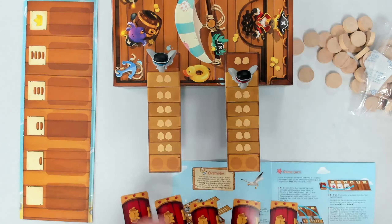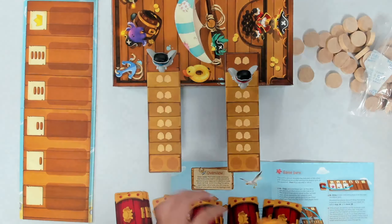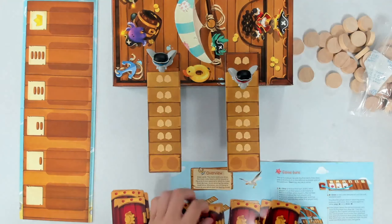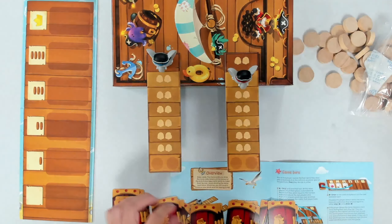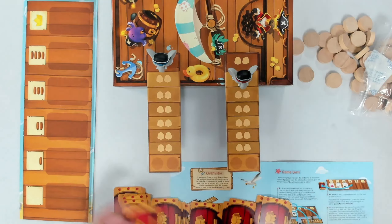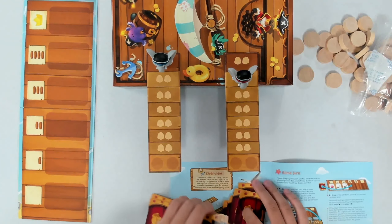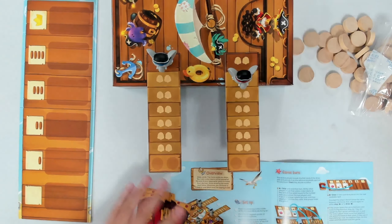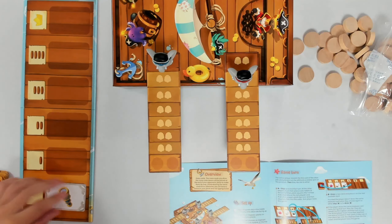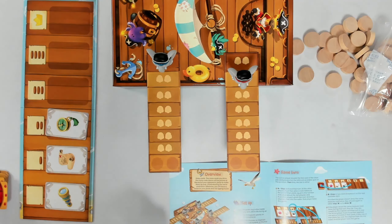Each player chooses an elephant - so let's choose red, we're a big fan of red - placing it on a plank. On the first base starting for the ship. Place the pontoon board next to the ship. Shuffle the deck of treasure cards - we'll do a brief shuffle - and place it next to the pontoon board, face down. Place the crate tokens so that each player can grab them easily.